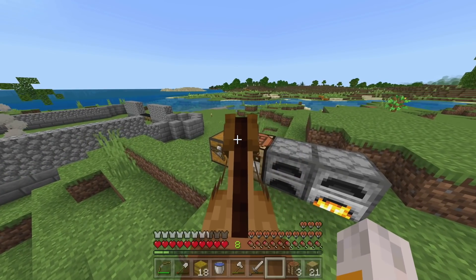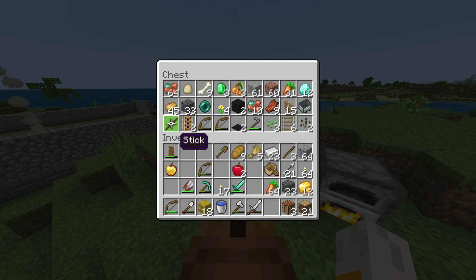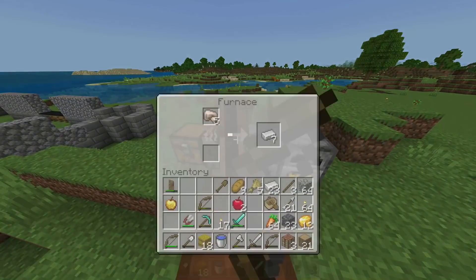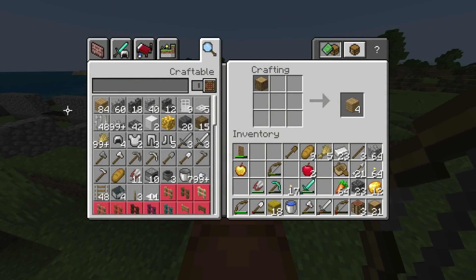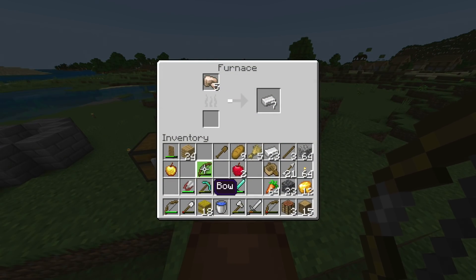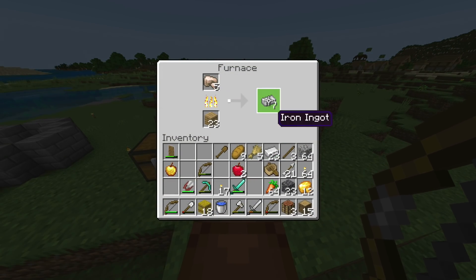I realised I used all of my coal making torches while I was in the mine. So I'm back to using wood in the furnace, which is fine though. Wood's easy enough to get, so it's not like the end of the world.